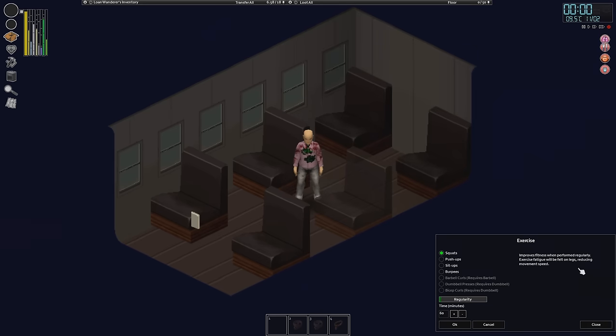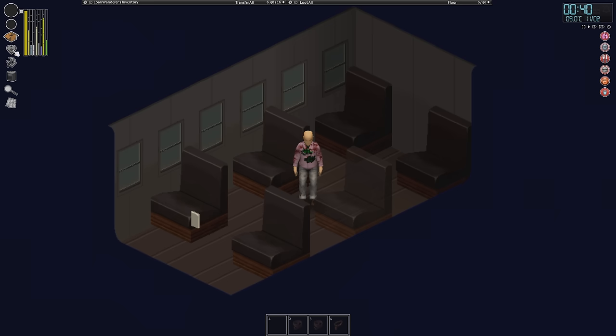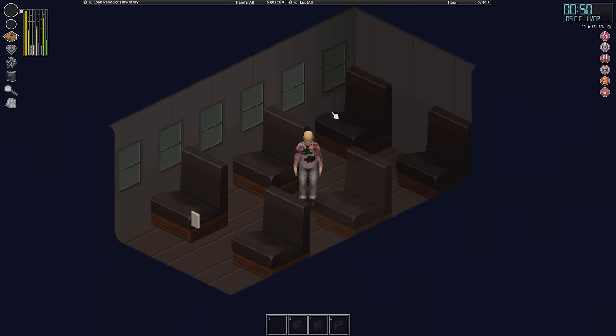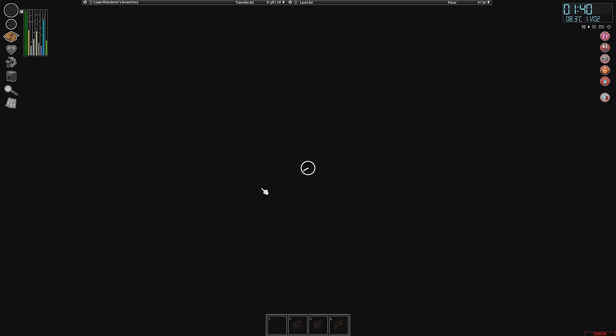And that will be day one. Because of the traits we've picked, we get a 75% boost to our fitness. We also have a mod which kind of rebalances fitness, so it's a lot easier to get to level 5. So there we are — we can sleep. Sweet dreams.